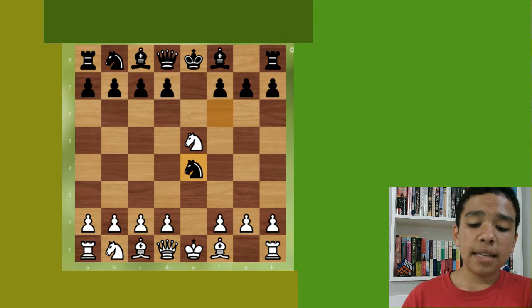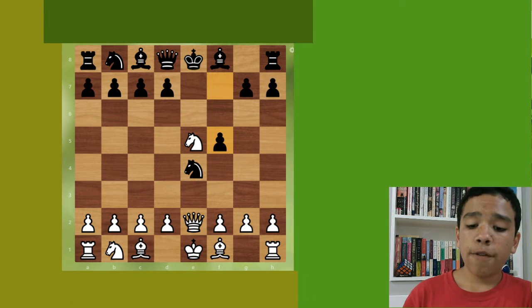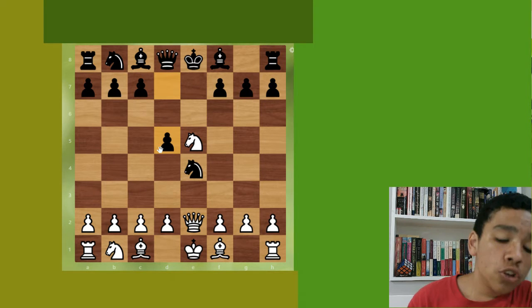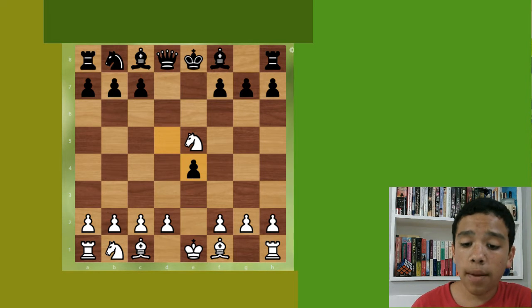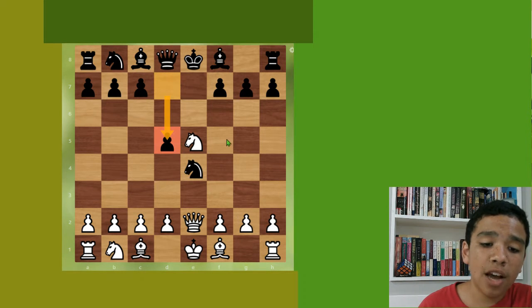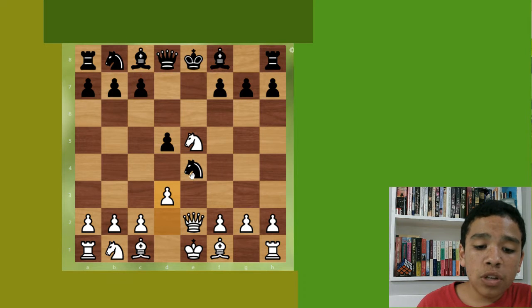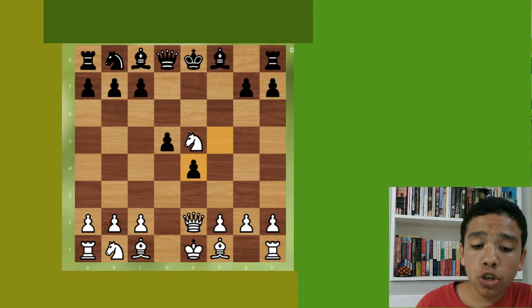Before covering how to avoid the trap, let's see one more line. If white plays queen e2 and black defends with d5 to defend the knight, then if black's knight is attacked white has to move it — because if you take the knight black just recaptures with a pawn. You don't want to do this because d3 hits the knight twice when it's only defended once. Even if you defend again you'll still lose material — the knight is worth three and the pawn is worth one.